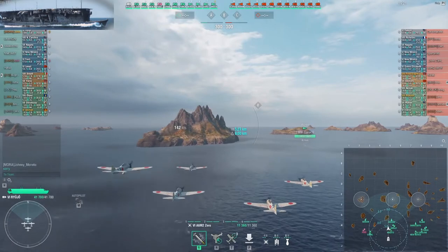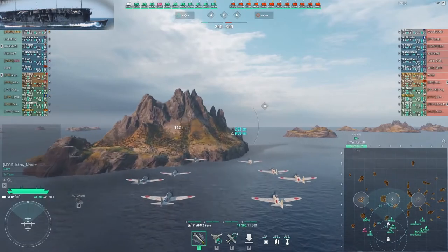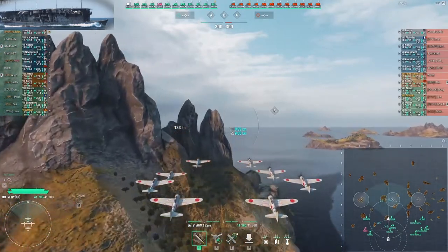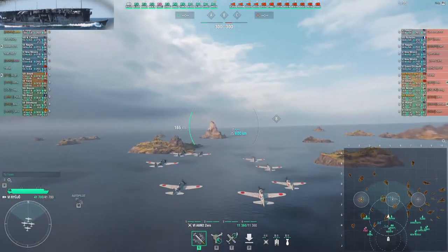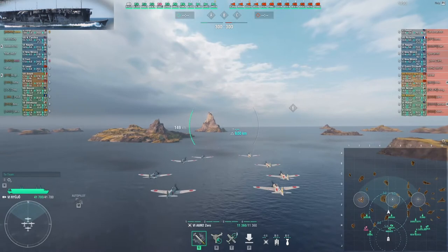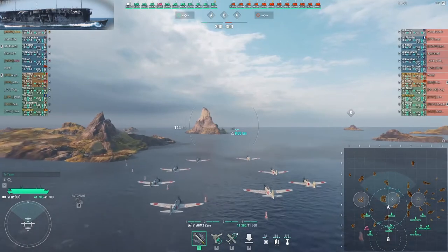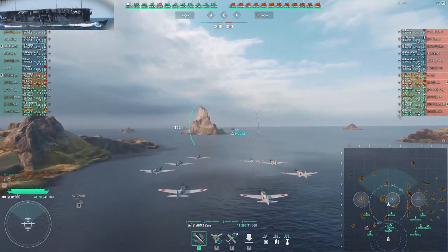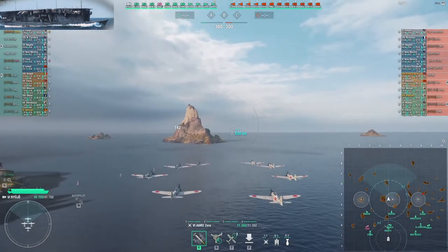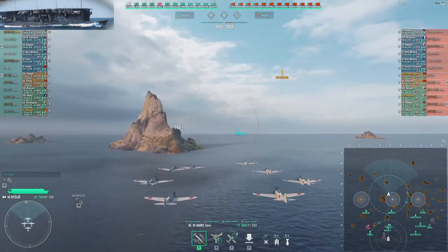I start with rockets for two reasons. Usually it's standard to start with rocket planes — first, in the beginning you want to scout a little bit and rocket planes are the fastest plane type you have, so you can cover the most ground in a short time. Second, if somebody's coming to the caps it's usually destroyers, and rockets work best on destroyers. If you're not sure what to do, start with the rockets.